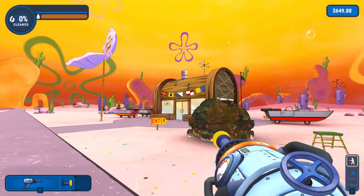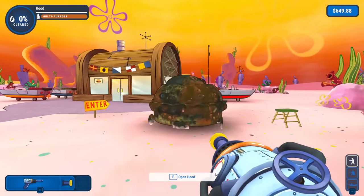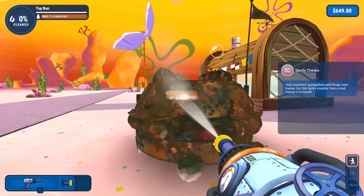We're in front of the freshly cleaned Krusty Krab and Chum Bucket — we washed those up in the last video. Now we're here with the Paddy Wagon, which I think is from the SpongeBob movie. SpongeBob and Patrick are riding this thing around. So cool.